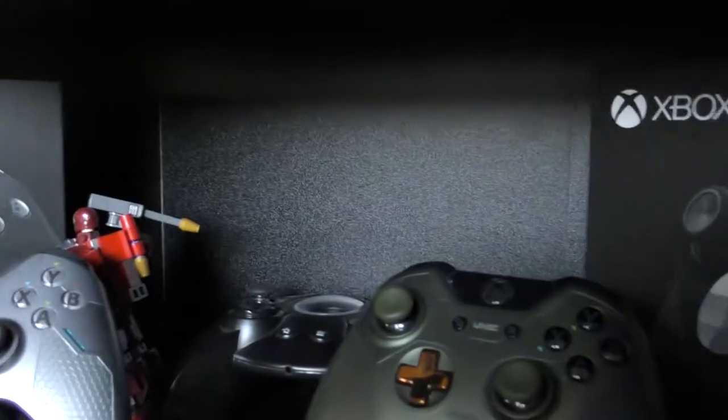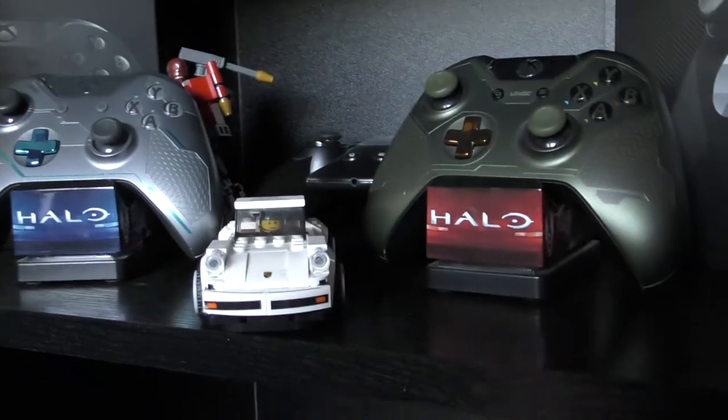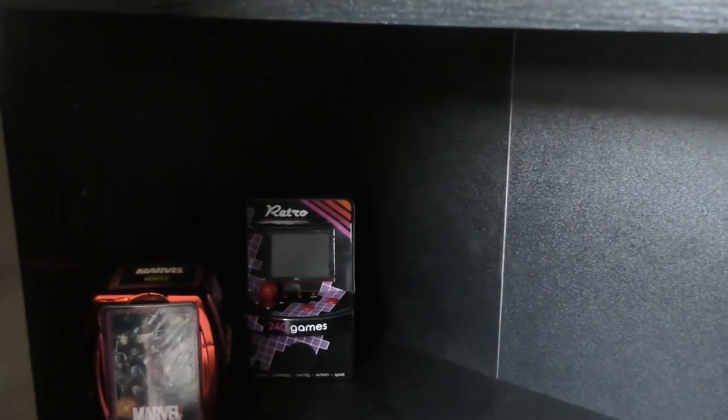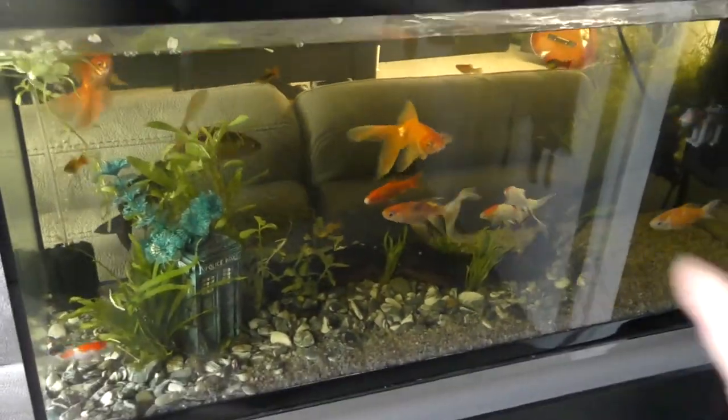We also got the boxes of the deep controllers, the controller lying down, two Halo 5 controllers with two Halo 5 stands, a Lego car, a Lego Iron Man toy that I haven't started yet. We've also got some other cards as well as an old-fashioned arcade game thing for playing old games. And that's it for my shelves.